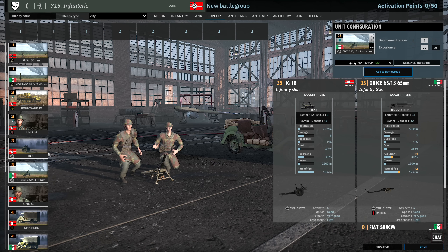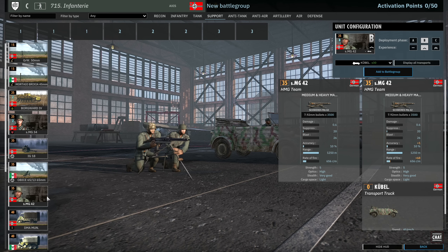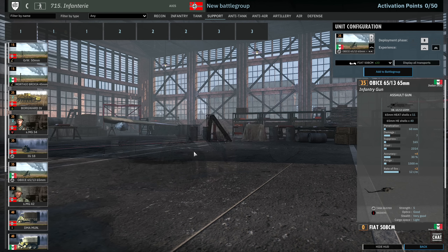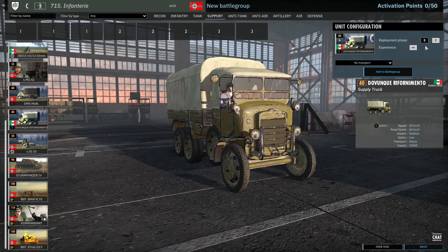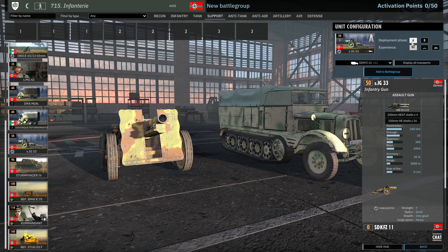Then we have the Obice, the Italian version — the model is currently wrong, so do bear that in mind, but it's just the Italian equivalent of the IG. Then we have the MG42 squads — 5, 10 and 15 availability across A, B and C. The DMA munition trucks are available 4 in B, 6 in C and Italian supply trucks available in B and C, which means you don't get any Phase A supply from those two cards. Then there's the IG33 — very, very good infantry support gun, 3 available in A and 6 in B at 2000m range with a lot of damage.